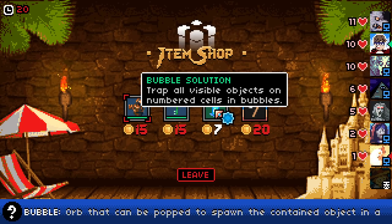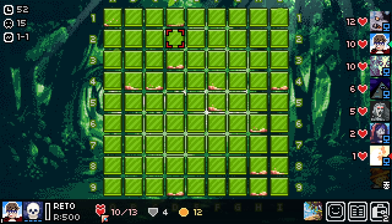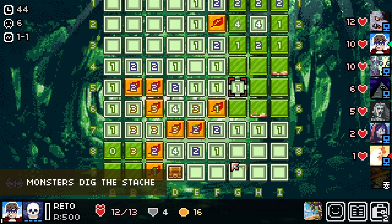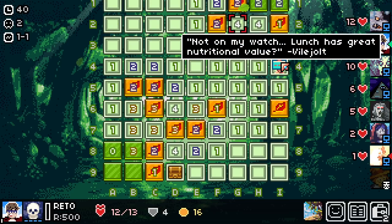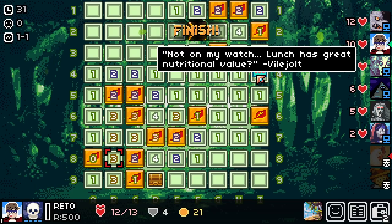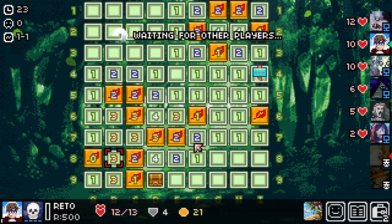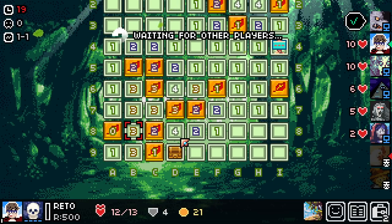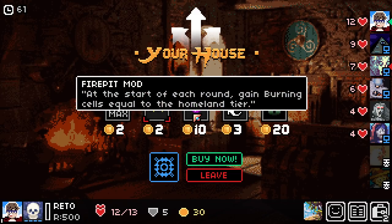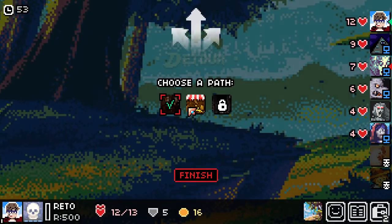Trap all visible objects on numbered cells in bubbles — no. So far so fine, we've got two extra lives. We don't have to guess, not on my watch. Basically by playing this mode you start to unlock bits and bobs to create a hopefully eventually not-nonsensical phrase — you get a first word, second word, third word, fourth word. We killed somebody! So clearly we're doing something right. Burning cells equal to homeland tier sounds really nice.